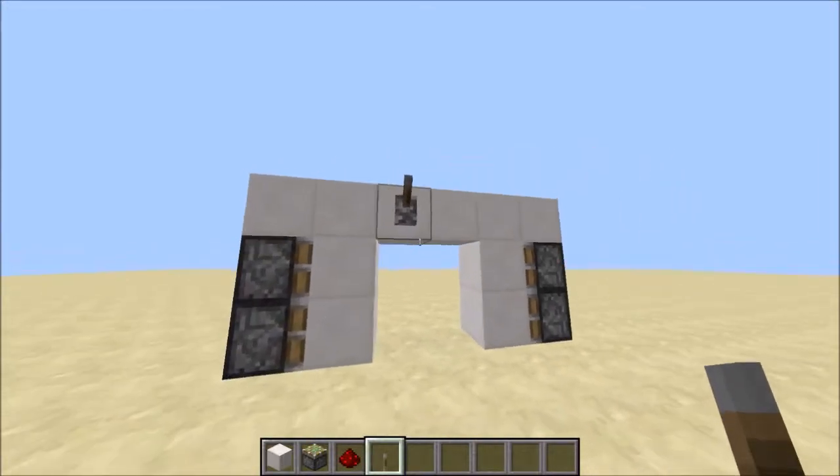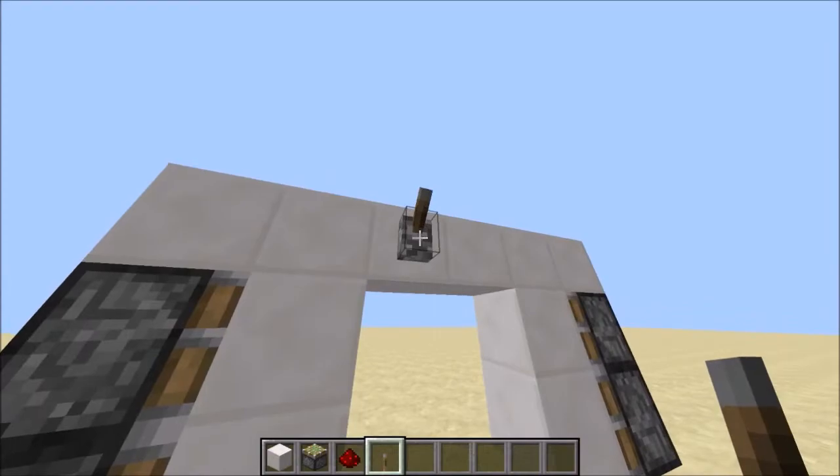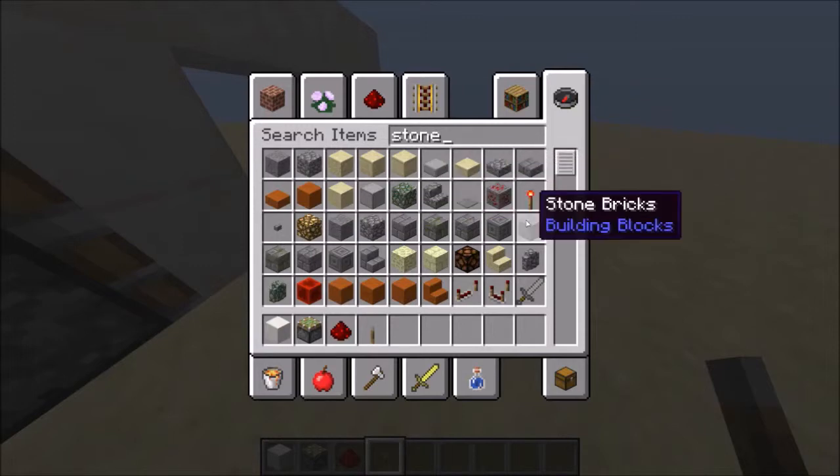Now that isn't too practical, is it? So let's make it better. First destroy this lever, we won't need that anymore. Then grab a pressure plate of your choice, as long as it's not weighted.